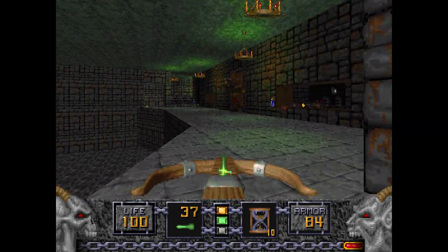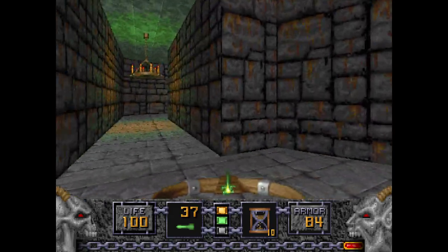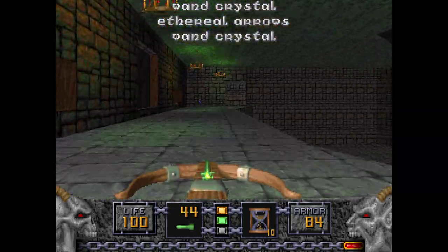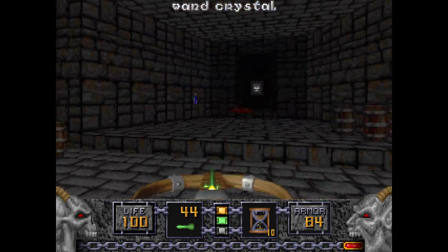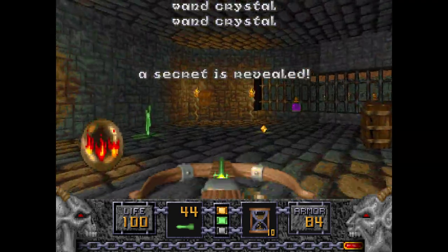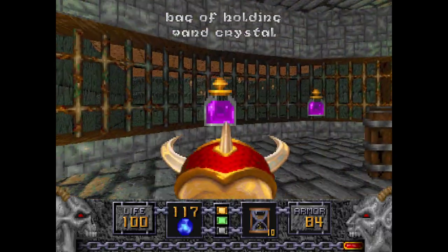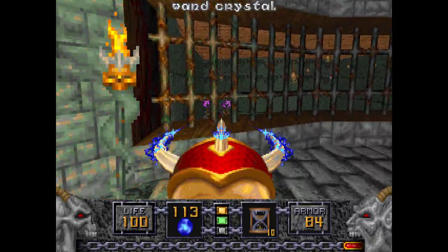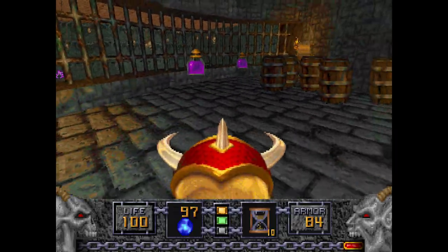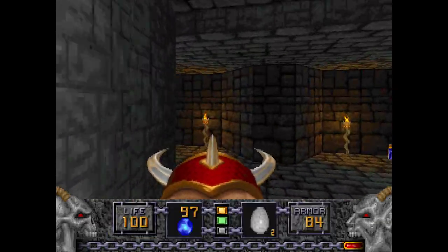The Molotar — you want to get him out of that very cornered area. You can get him into the pool. You could probably save the egg sacs for him, but I won't do that. I'm gonna deal with him the hard way. Going to where the Molotar was is another secret area, and there are several Disciples of the Sparrow down here. I'm going to get the map scroll.